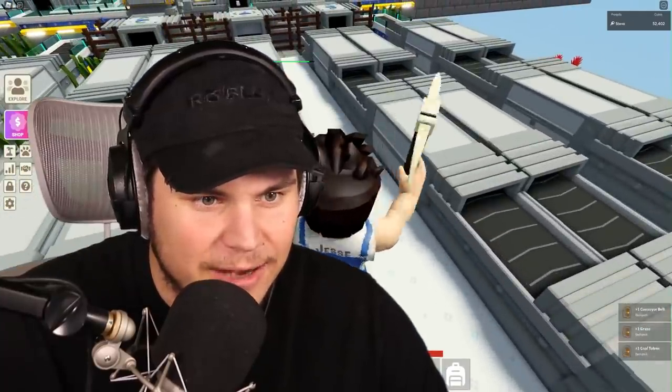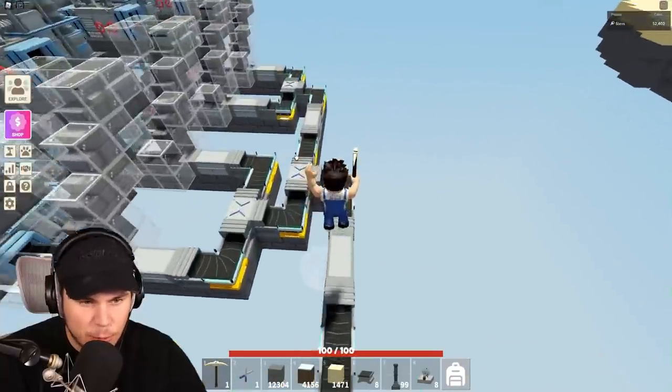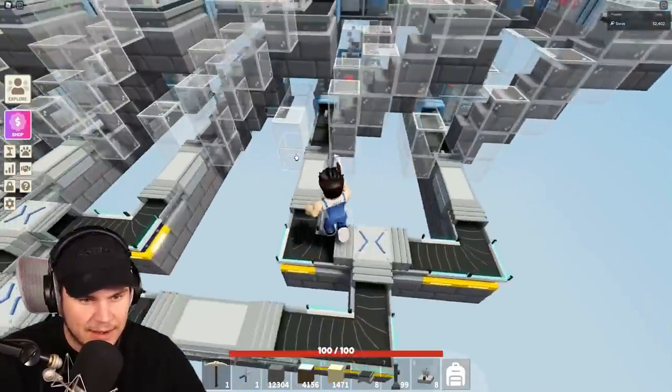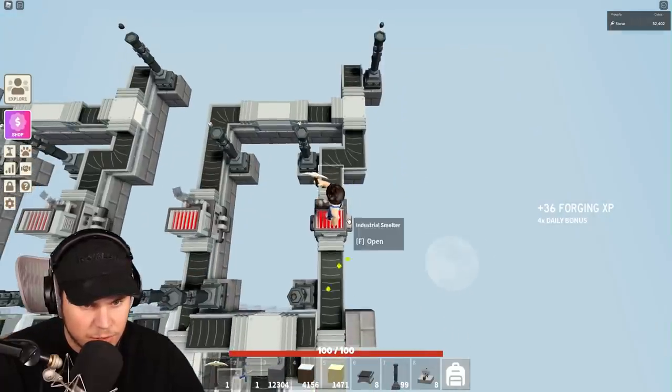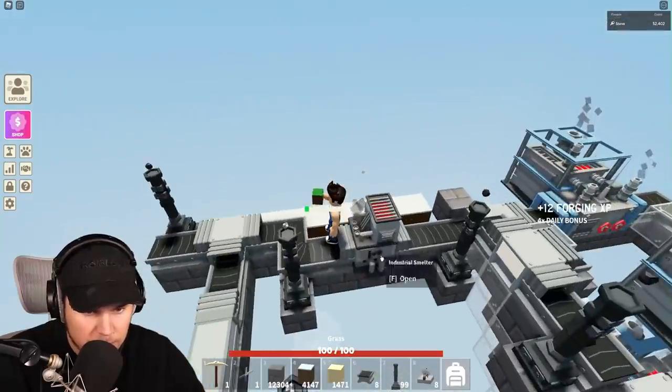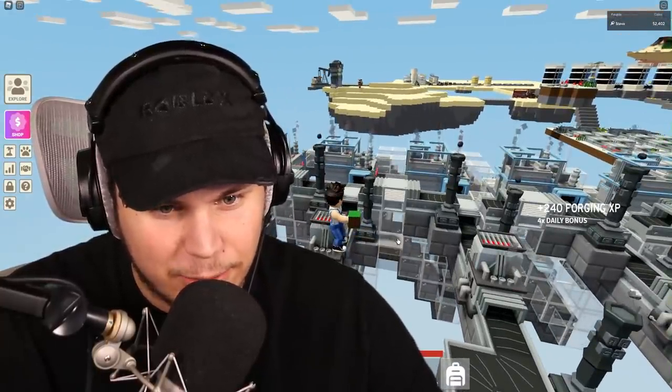So now that I know the actual range of everything, that is exactly what I needed to know. So it's 10 blocks, including the block that the totem disabler is standing on. That would mean that I can disable from all the way over here. So yeah, just because I want everything to actually look really good, I think what I'm actually going to do is not go with the optimal distances of everything and just kind of freestyle it.